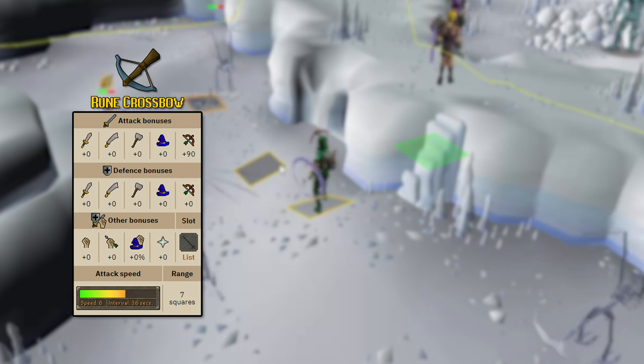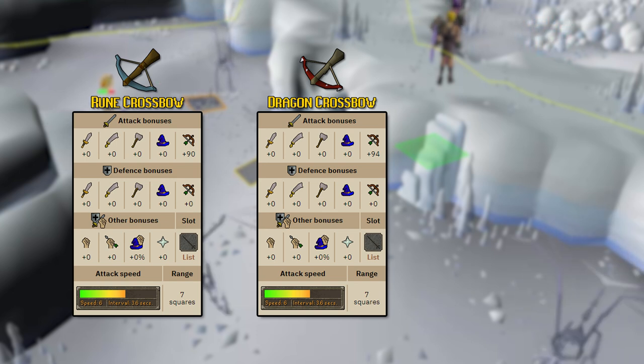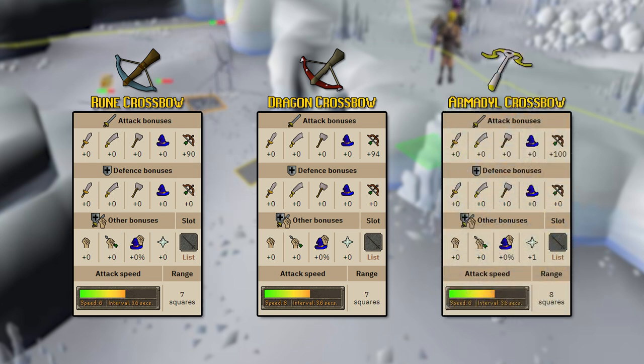Next up is the dragon crossbow, which is a little bit higher tiered but really not by much. Its attack bonus only increases by four, pushing it up to 94 for the ranged attack bonus. Our last crossbow is the armadyl crossbow, which gives you a prayer bonus of plus one, which is slightly beneficial, and the ranged attack bonus increases by 10 over the rune crossbow and six over the dragon crossbow, up to plus 100.